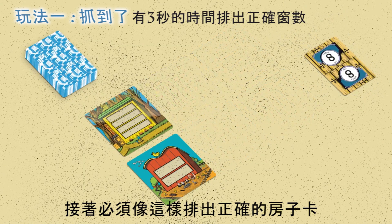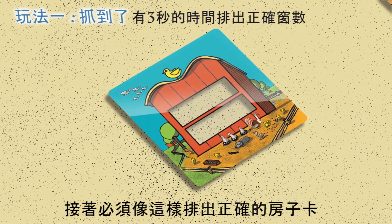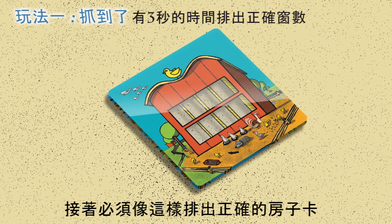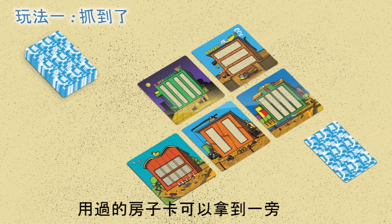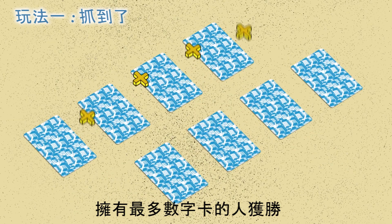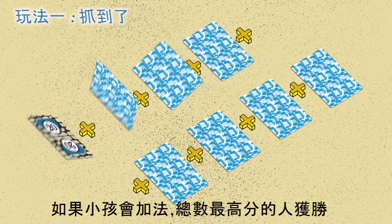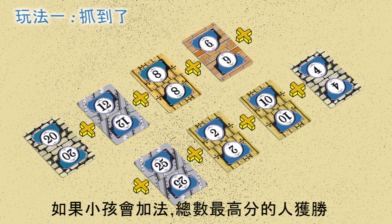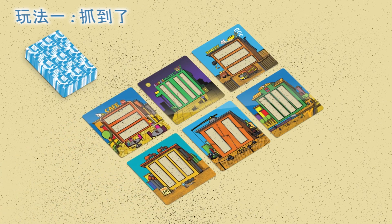After that, the player has to show how the right house will be built. The player then takes the number card to his pile to be counted at the end of the game, and the house cards are taken out. Whoever has the most number cards wins. If the children can count well, whoever has the highest sum of points wins. Place additional house cards on the table so that there are six again.